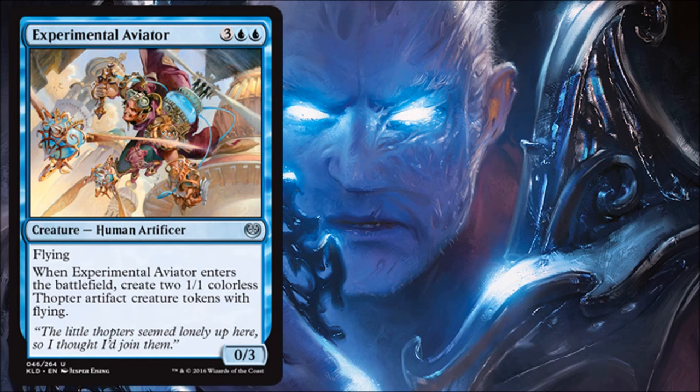Experimental Aviator is a fine five-drop — a 0/3 that gives you two 1/1 Thopter tokens, all with flying. That's good enough for five mana. Don't underestimate 1/1 flyers — Bitterblossom and Lingering Souls show how powerful those can be. With flicker effects in white or bounce effects in blue, you can go from two Thopters to four or even six, which is game-changing. It's better with those effects but not unplayable without them.